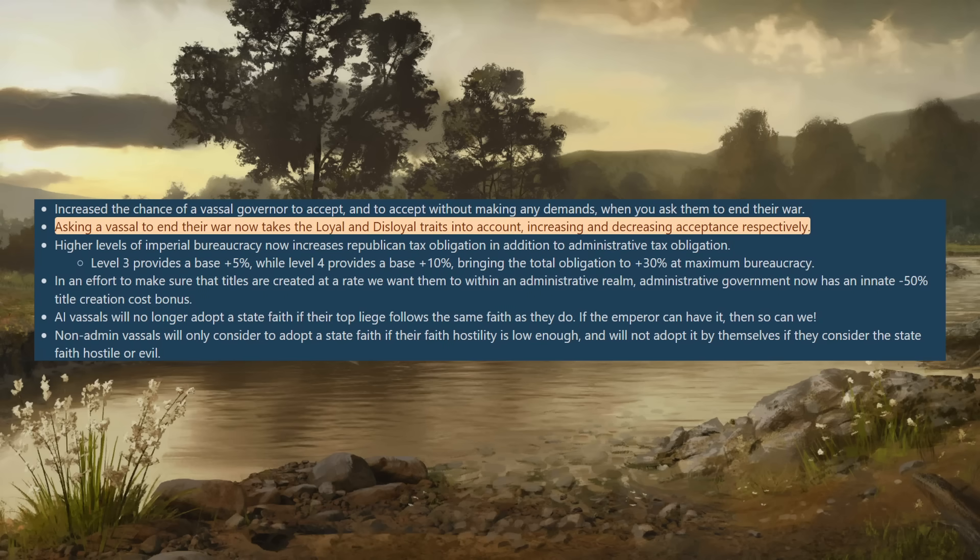Asking a vassal to end their war now takes the loyal and disloyal traits into account, increasing and decreasing their acceptance respectively. This is fantastic — I'm always happy about changes that make traits more important and really change character behavior. It seems like something that should have always been there. If somebody's loyal to you they're probably going to do what you say; if they're disloyal they'll do whatever they want. This might even make you try to get these traits activated on someone more than you do at the moment.